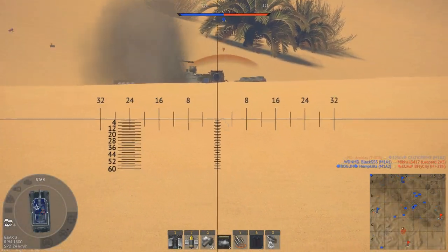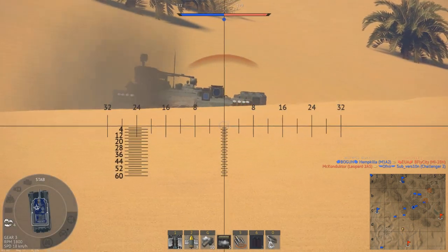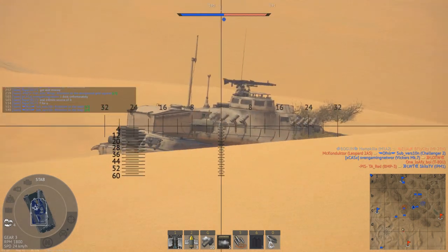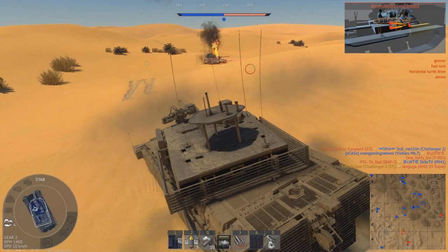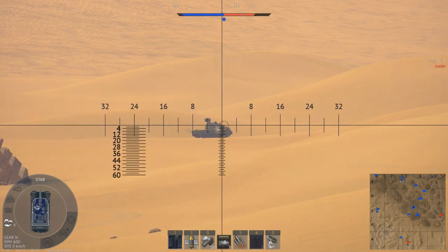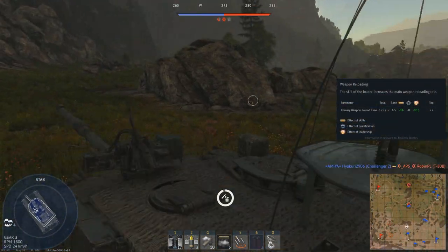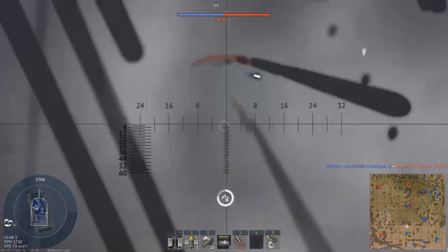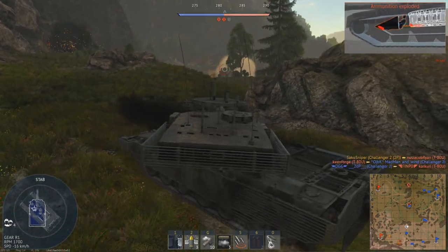The Challenger 2F gets access to 3rd generation thermal sights, meaning the resolution is much higher than vehicles equipped with 1st gen thermals. While these thermals are very good, you only have them in your gunner's view — the Challenger being one of the few NATO main battle tanks that lacks a commander's independent thermal viewer. One positive of the Challenger is its very good reload rate: with a stock crew you can fire every 6.5 seconds, and with an ace crew that decreases to 5 seconds, giving you the joint highest fire rate of any main battle tank and far better than the Soviet autoloader's 7.1 seconds.